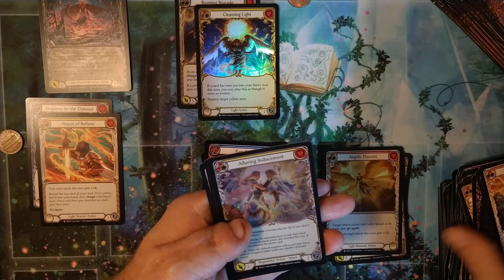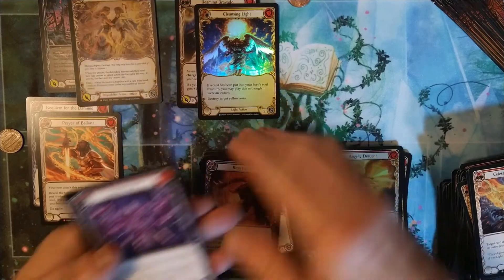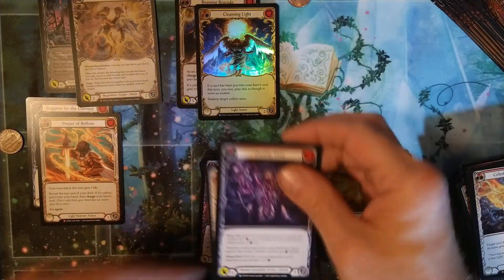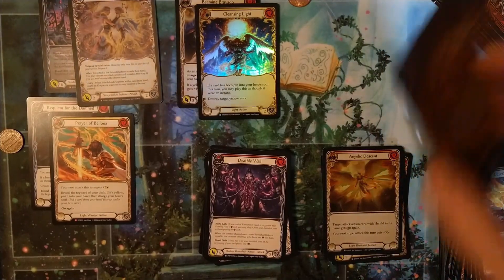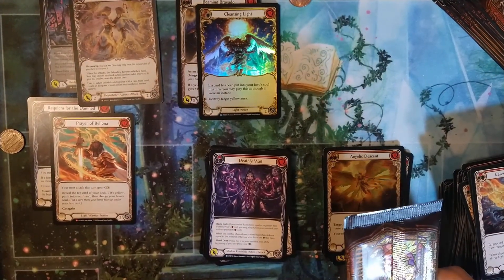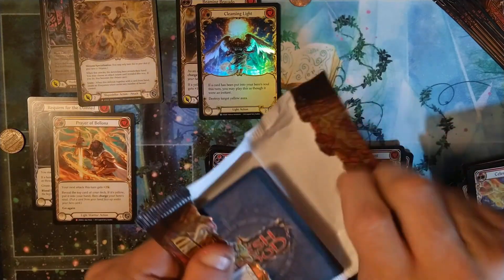Another majestic — and this is a Luring Inducement. So two majestic foils and two regular foils out of the first half of the box, and one of those is the extended art, so it could be really nice.